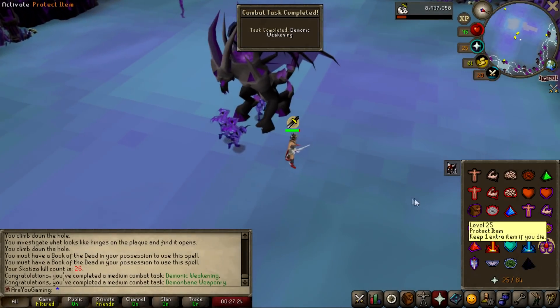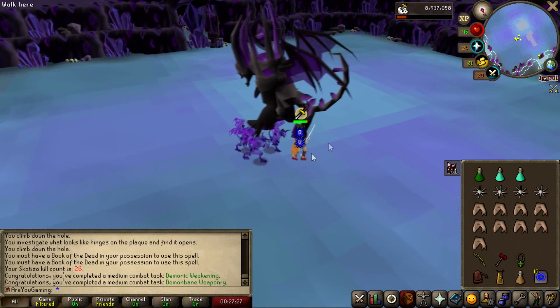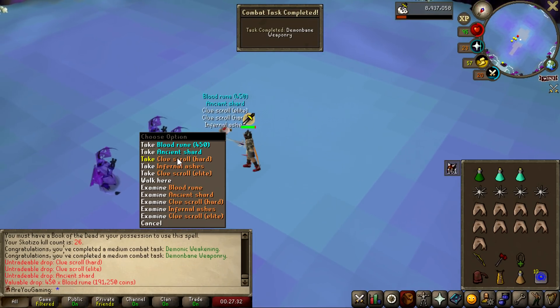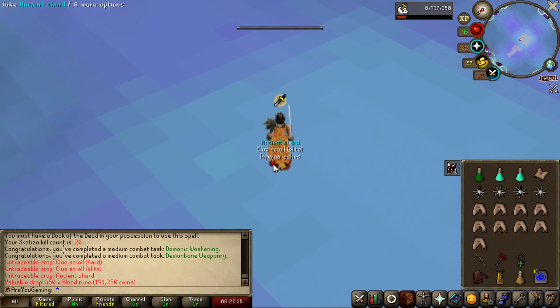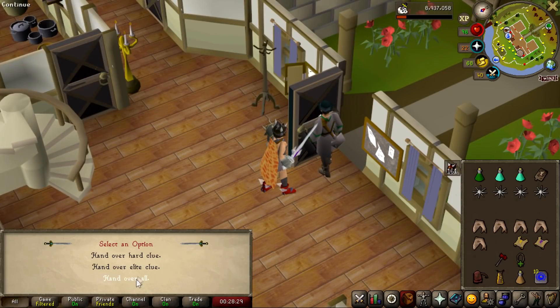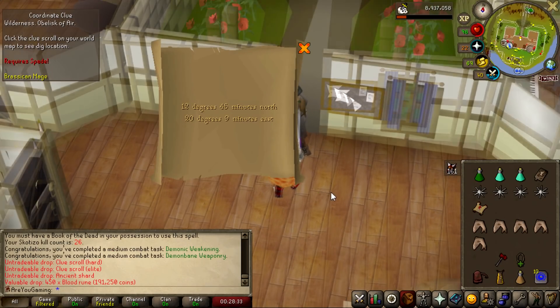That's two combat achievements done at least. Ancient Shards — oh, we got an Elite Clue! Very nice. That is a Master straight away. Let's go and do it. Alright, hand these over to Watson — hand over all, and in return he gives me a nice Master Clue Scroll.